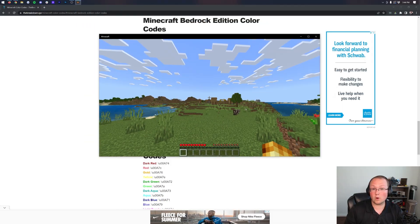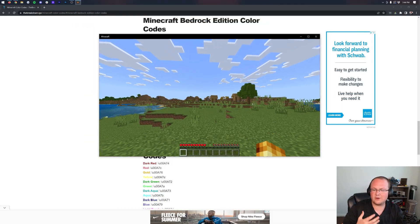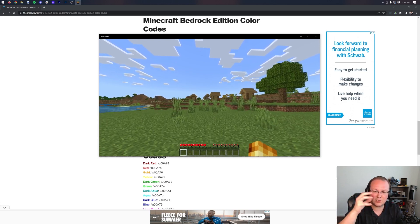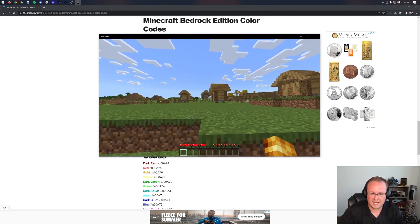Here we are in-game. This will work on Bedrock servers, specifically vanilla Bedrock servers. Some servers — like Mineplex and the bigger networks you can join automatically — don't have chat color enabled by default. Some do, some don't; it really does just depend.